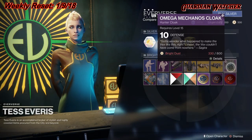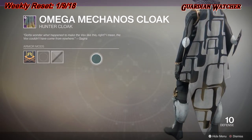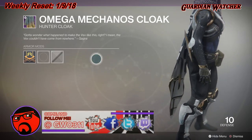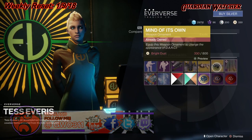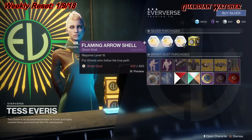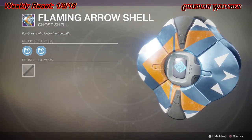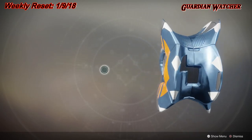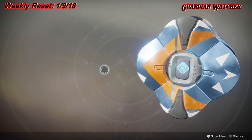Next, we have Omega Mechano's Cloak for the Armor of the Week. After the Ghost Shell, we have the Flaming Arrow Shell — yep, that looks like a flamer.